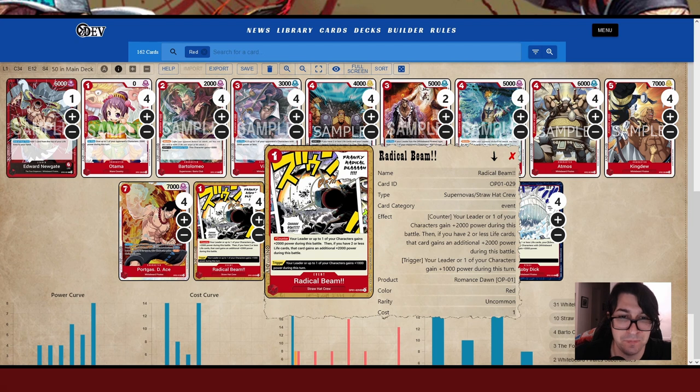We have Radical Beam — this is going to be one of your key ways of surviving along with Guard Point. It's a counter card for 1 Don: your leader or up to one of your characters gains plus 2,000 power during this turn. If you have 2 or less life cards, that card gains an additional plus 2,000 power during the battle. On trigger, your leader or up to one of your characters gains plus 1,000 power. This will bring your Newgate up to 10,000, which is a lot harder for your opponent to get through. You want to leave some Don open so your opponent will think you have event cards.